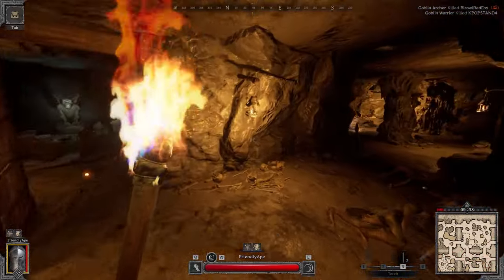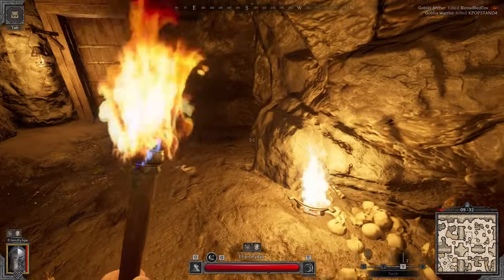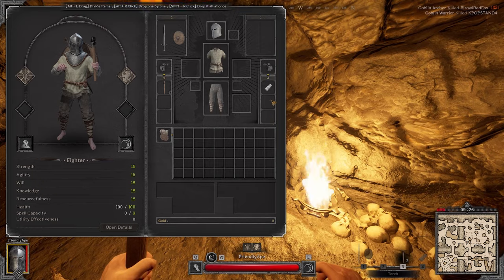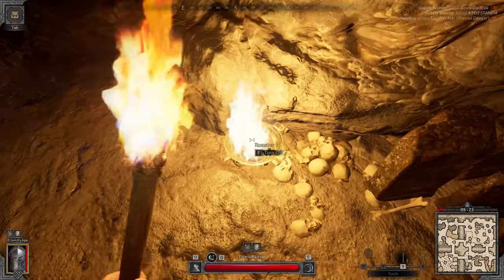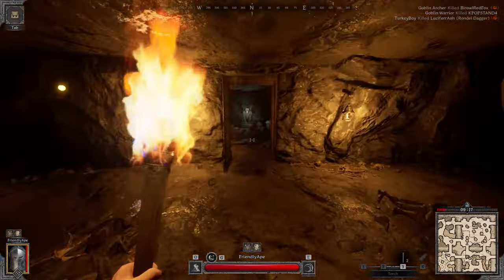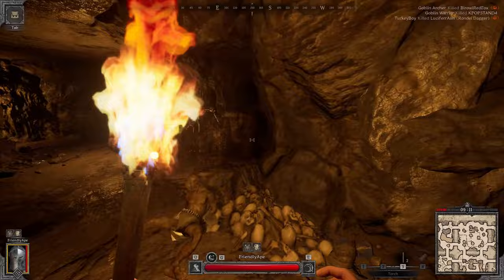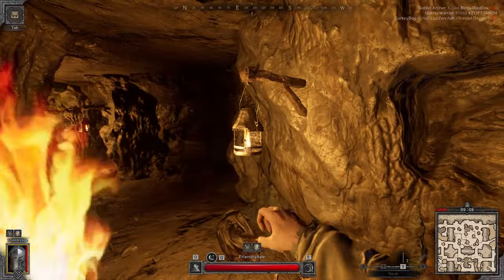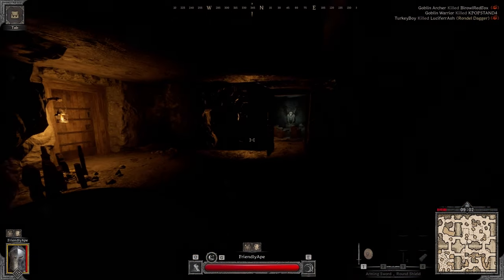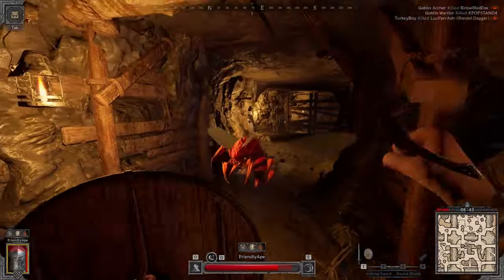Some general tips: consumables and thrown items can be used by pressing 3 or 4. Pressing each button again cycles through items equipped in those slots. This includes potions, campfires, thrown weapons, and torches. You'll always start with two torches no matter what class you are, so if you're in too dark an environment you can pull out your torch. Be aware though — some people will turn off lights in rooms to make it hard to see them, which is a useful strategy for ambushing people.